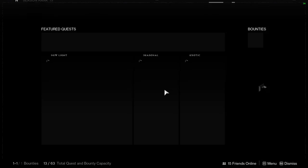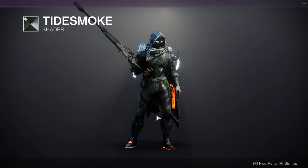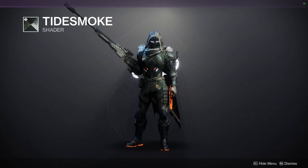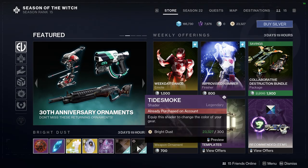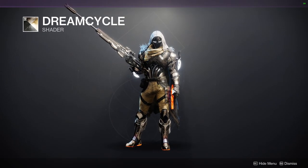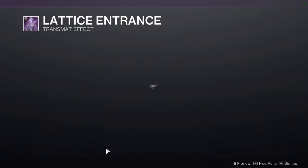As for Eververse, let's check out what they have. It's going to be shaders — Tidesmoke. Tidesmoke is a really, really cool shader. I wish the blades took the red portion because there is a red glow in there. If it took the red glow, I would immediately have used it because it would have looked cool. But I do recommend Tidesmoke. We have Dream Cycle — all of it is white for the glow. Definitely cool. This is a shader from a bundle, so you definitely should pick this one up.